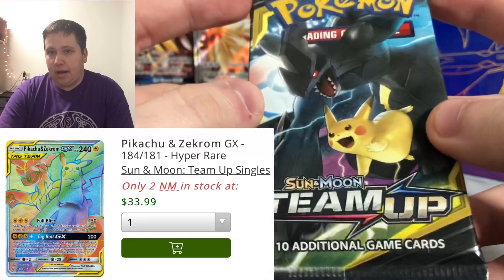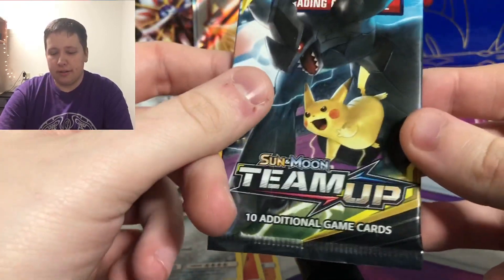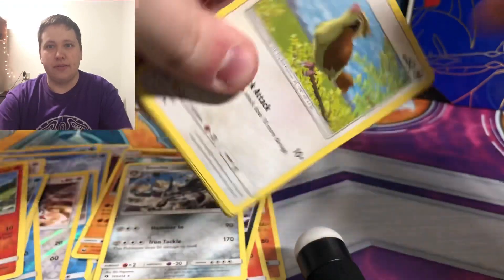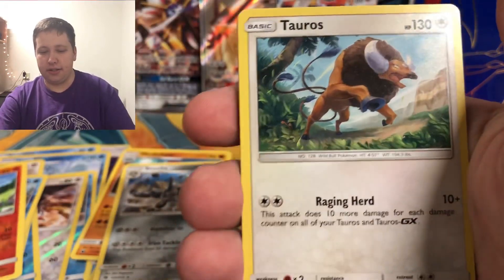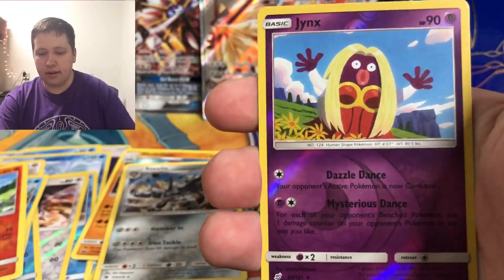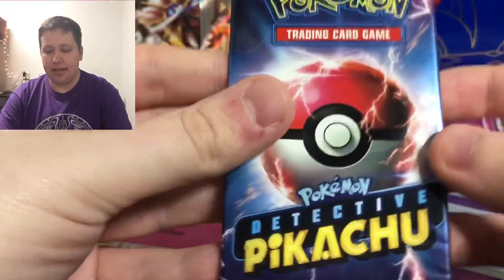Here is Team Up — the most valuable card is probably Erica's Hospitality, though it may not be anymore since it was reprinted in Hidden Fates. When I pulled it, it was around $40. I think the most valuable card now is the Pikachu rainbow rare. Team Up is one of my favorite sets — definitely top five of my Sun and Moon sets. We pull a Darkness Energy, Tauros, Wartortle, Pidgey, Dratini, Pawniard, Alolan Grimer, Ponyta, Jynx reverse, and then an Alolan Ninetales holo — another holo to add to the stack.